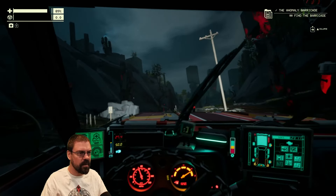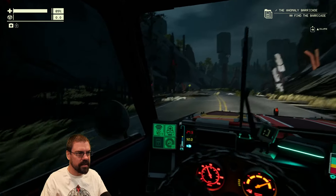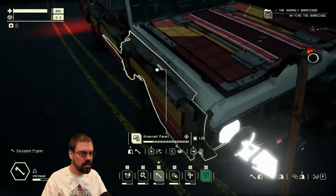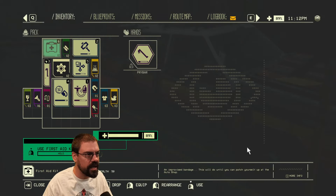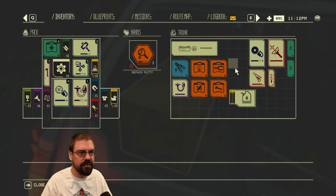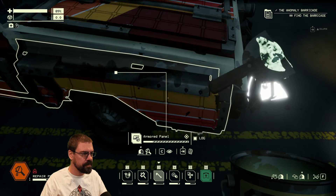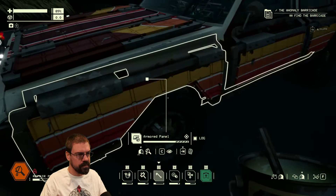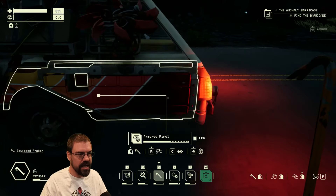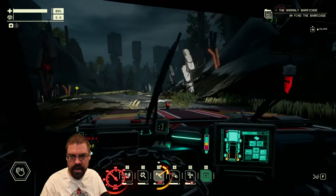Okay, we gotta stop and repair here in a second. Furbling around, no anomalies. Dang, dude, we're getting wrecked here. Those two front panels that are fragile aren't exactly helping — I'm almost out of repair. Moving forward, any time we have fragile panels we just gotta take those off immediately.